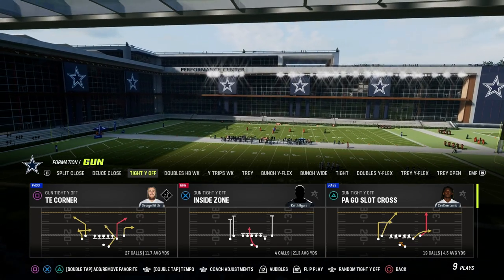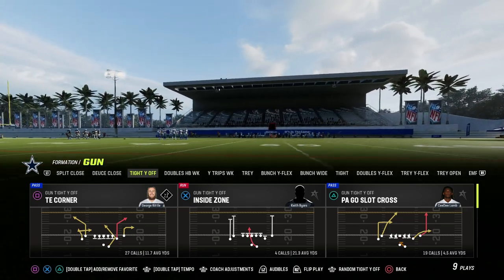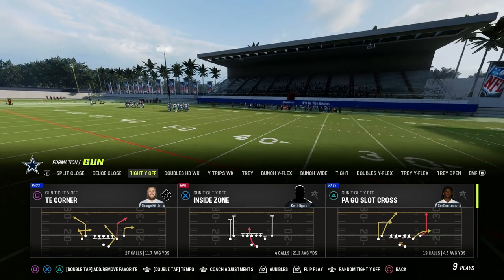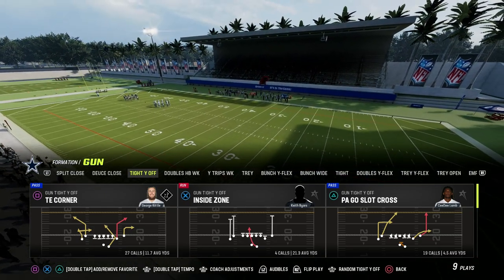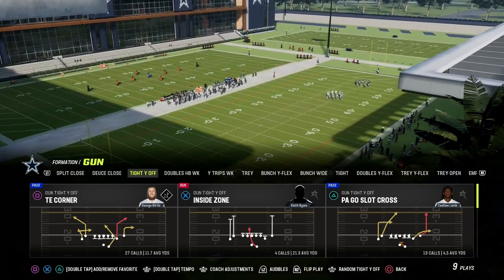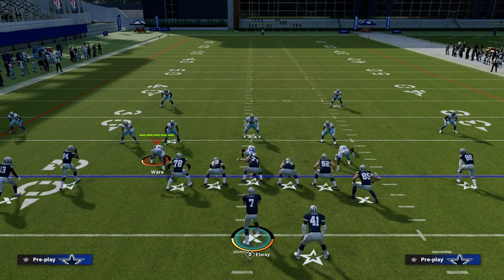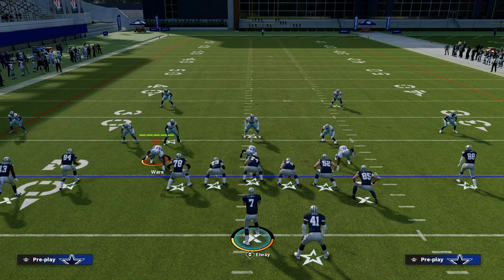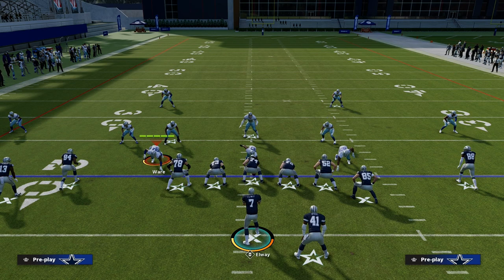The best concept in Madden 23 is the shallow cross concept. It has been proven over and over again — watch any Madden tournament this year and you will see a significant amount of people running this concept, and almost every time they run it, it's almost impossible to stop. There are actually a couple different ways you can run this. The first one is my favorite but requires a Hot Route Master; the second one doesn't.